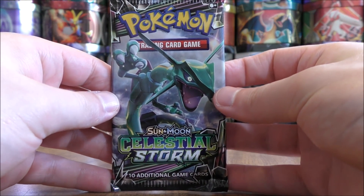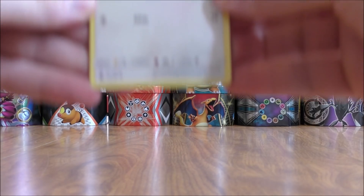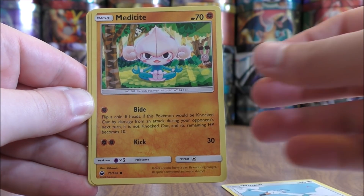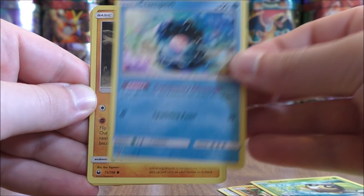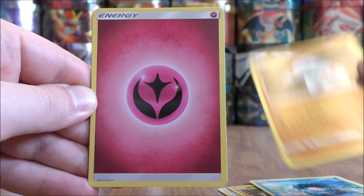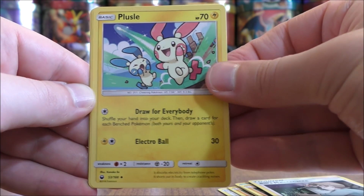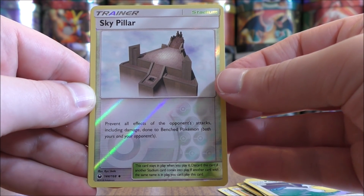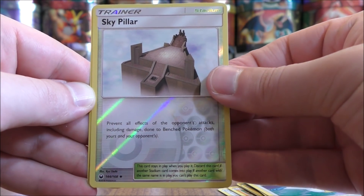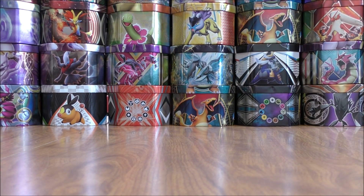Rayquaza pack now. This pack starts with Wingull, Metatite, Seedot, Clamperl, Finneon, Fairy Type Energy, Bill's Maintenance, Plusle, Pelipper, a Reverse Hollow of a Sky Pillar which is an uncommon Stadium card, and the final card is a Kyogre. I would love to pull this card in Reverse Hollow form like I did with the Groudon in this set.